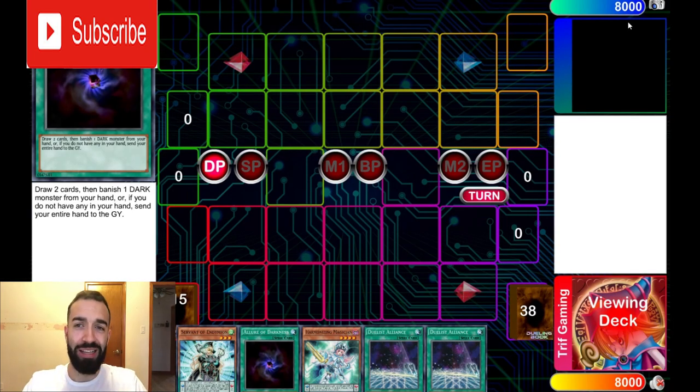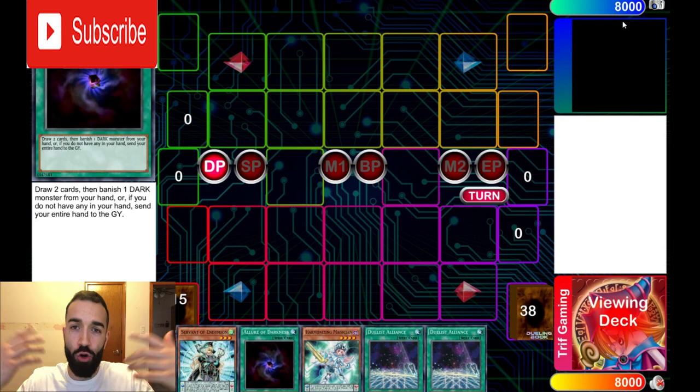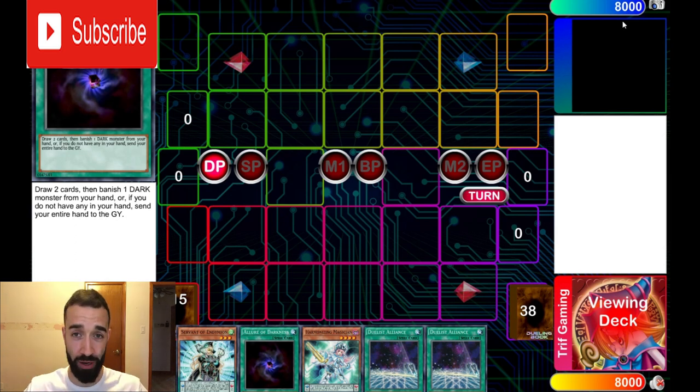I said in the beginning of this video that this is the best pendulum FTK in history, and you're going to witness why. There are no bricks in the deck — it's just a typical pendulum board. I brought the deck down to 43, and honestly my updated version is 40. In the extra deck, there's still plenty of space for cards going second. Even if Impermanence is the only hand trap that stops it, you just go into a normal pendulum combo.